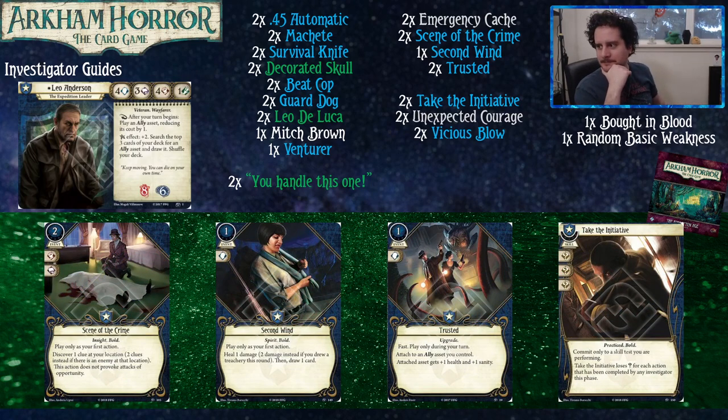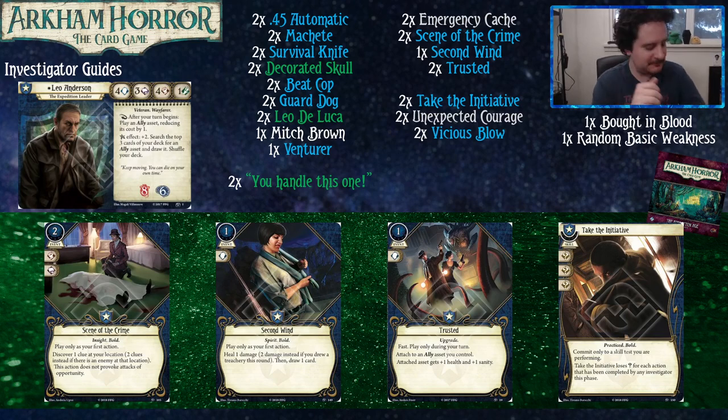Scene of the Crime can only be played as your first action because it's bold. You discover a clue at your location, but you get two clues if there's an enemy there — and since that's what you do as Leo, there's going to be enemies at your location a lot. We've got a second First Aid here because you take damage and sometimes you want to take it yourself instead of losing your useful allies. We've also got two copies of Trusted, which makes your allies better — and as you've been following along, Leo likes his allies.